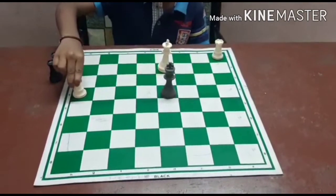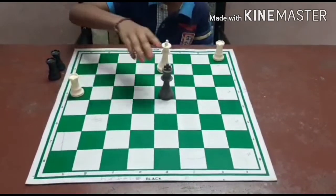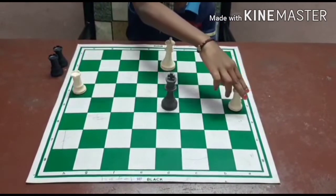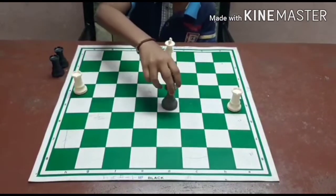White plays Rook H4 check, controlling the 4th rank. Black plays King D5. White plays Rook A5 check, controlling the 5th rank.